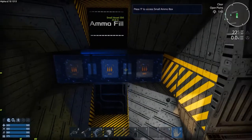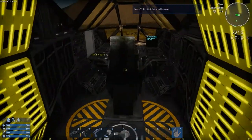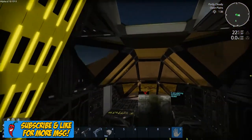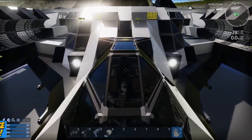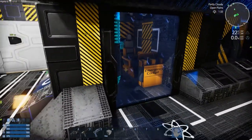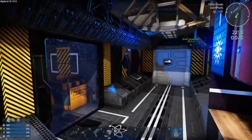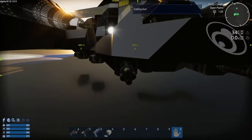Moving up to the front, we have two passenger seats as well as the main cockpit. Looking up, you can see this is all just glass — so if you get attacked heavily at the front you're going to lose that glass quickly. That is why there is the emergency cockpit, which allows you to pilot everything from back there in much better, safer conditions because you have a lot of hardened steel around you.